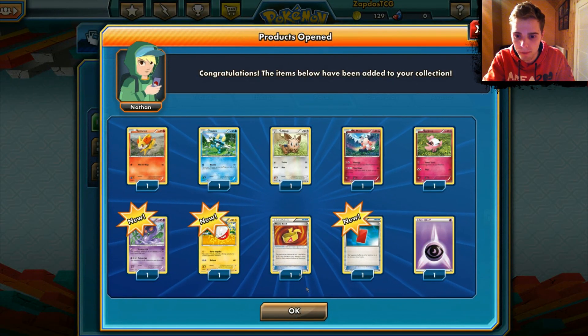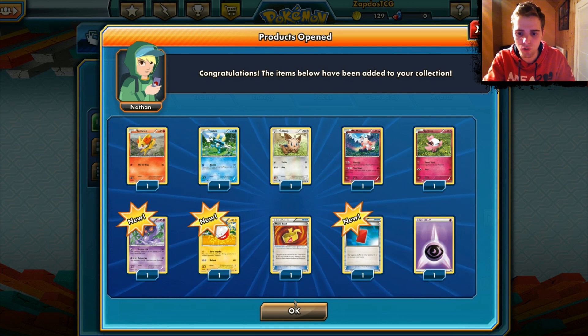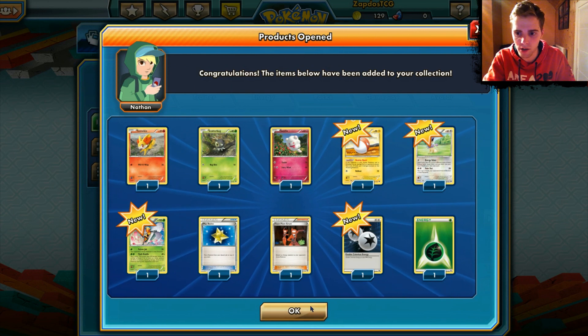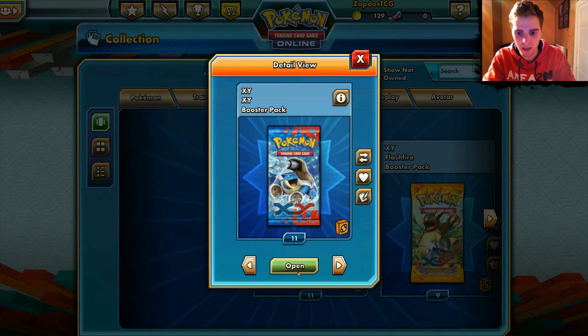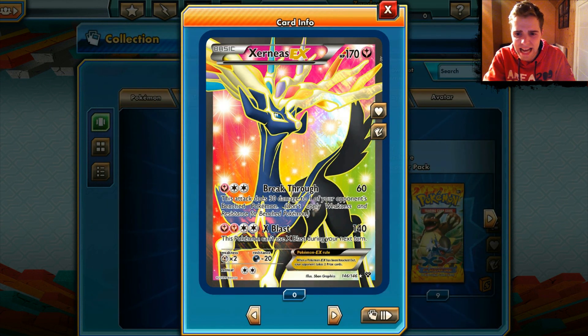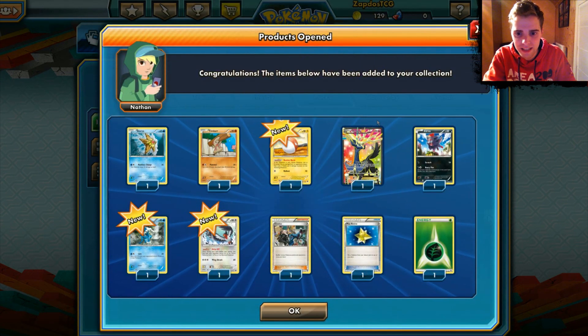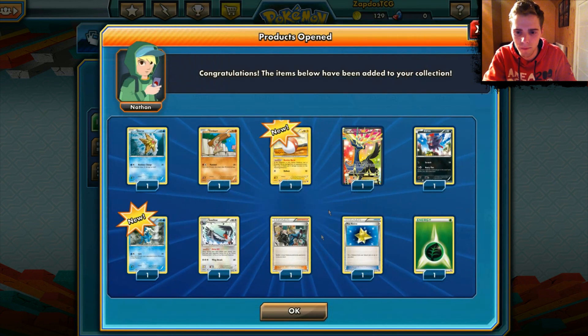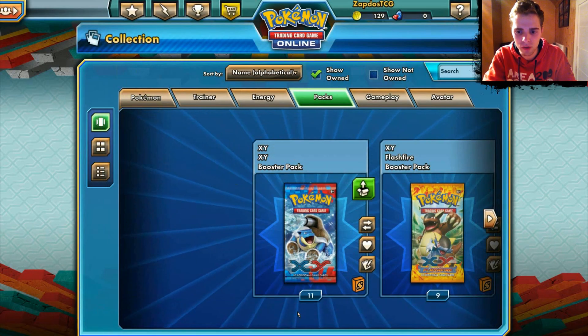X and Y starts off with a Muscle Band — in real life I had a really hard time getting those. Red Card is sweet to test out as well. Here we have a DCE and Team Flare Grunt, not that bad. Then wow, we have a Xerneas EX Full Art! So another EX card pulled — that's great. I talked about this card in the previous episode, Episode 80.